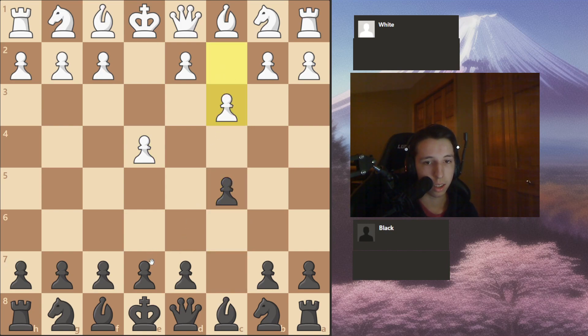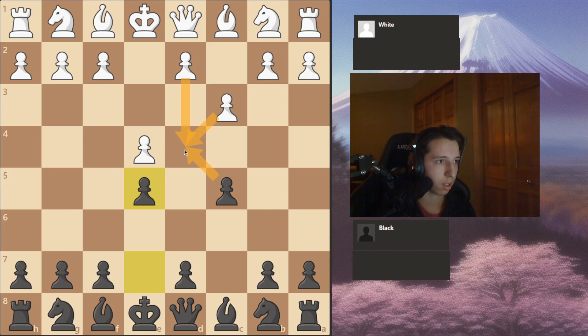Now this is a sideline, but it is completely sound. You play E5. If they play D4, you just simply take, take, take, Queen takes, and just play Nc6. It's kind of similar to a Scandinavian, but a more open center, less cramped, and it's fairly equal.